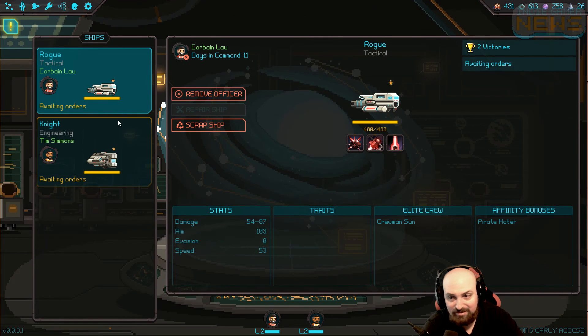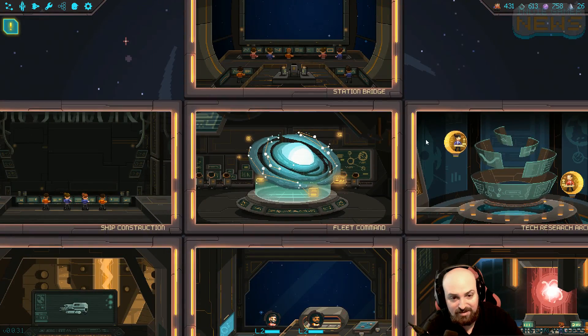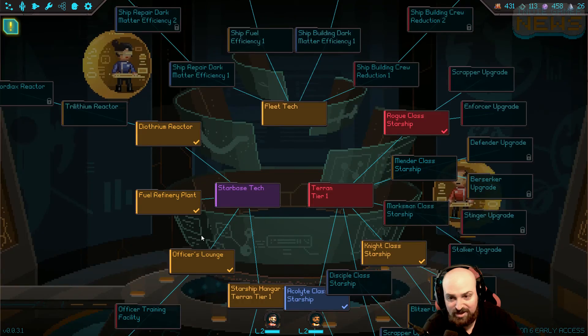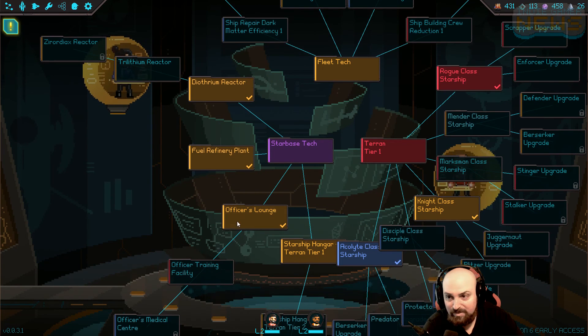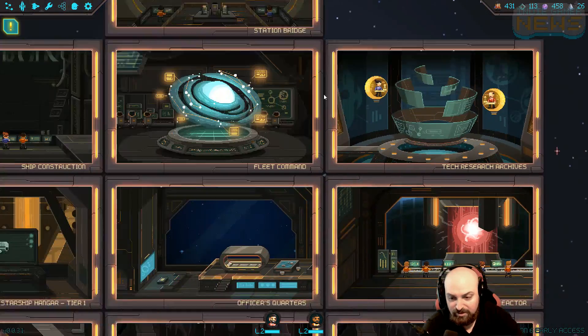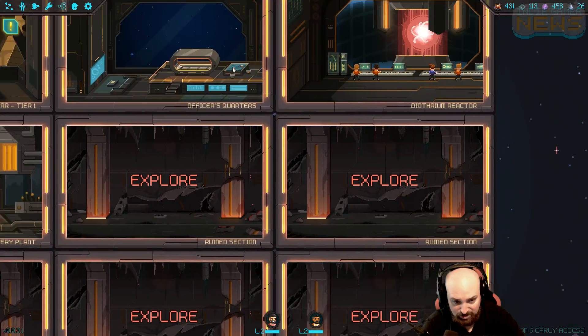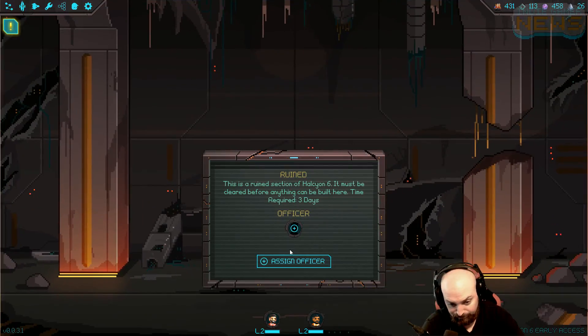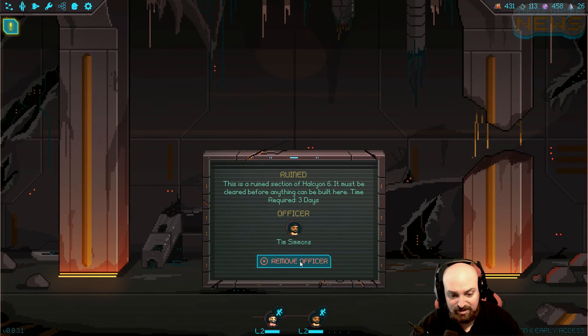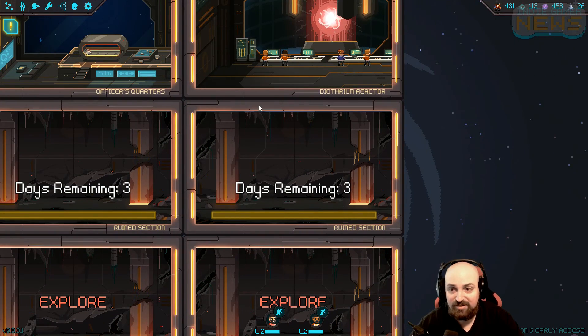I need to transfer these materials to the ship. Now I say we go to the tech tree and figure out how to make an officer's lounge. And while that's happening, we clear out a room to be used for that. Let's go ahead and assign our tactical officer here, and assign another officer here too to do this. Let's speed up time and make these things happen.